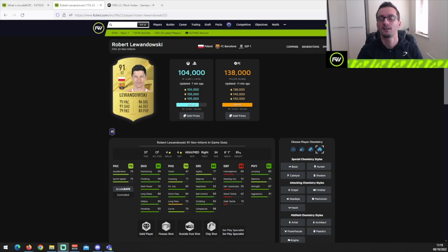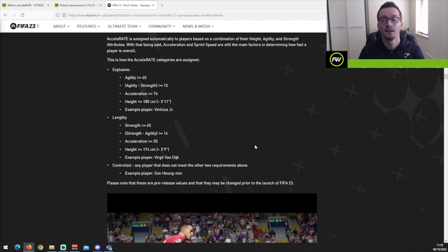Do chemistry styles affect a player's Accelerate? Yes, they do. This is where it gets very interesting because it allows you to manipulate a player's attributes in order to adjust their Accelerate type. If you remember, there are criteria which need to be met in order to become Explosive or Lengthy. Here are the pitch notes from EA — all the factors which need to be met in order to become Explosive or Lengthy.